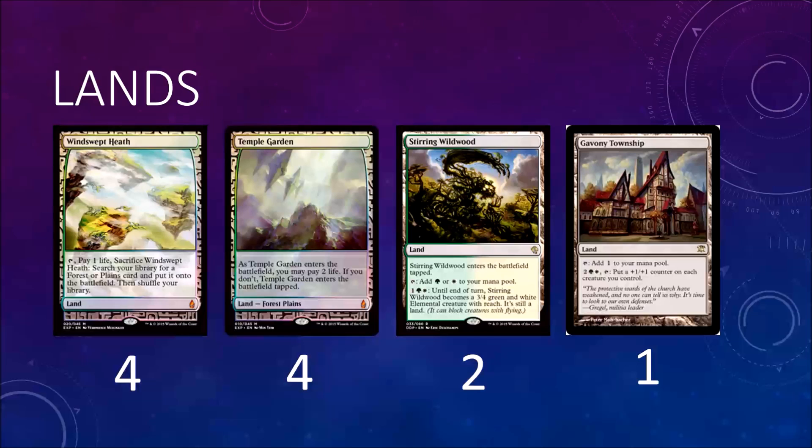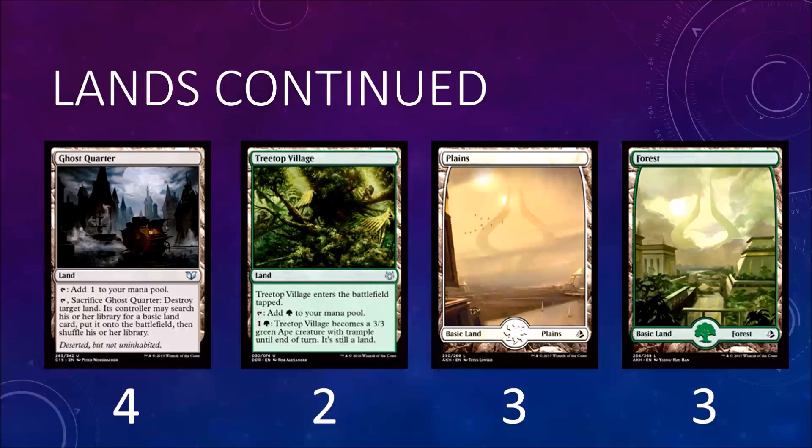For your lands, you have four Windswept Heath, four Temple Garden, two Stirring Wildwood, one Gavony Township. Obviously you need your fetches and Temple Garden as your green-white shock land. Stirring Wildwood is a creature land - not as good as Creeping Tar Pit or Raging Ravine, but it blocks a Delver or any flying creature. Gavony Township helps when you're in a board stall and need to pump your creatures. Ghost Quarter to slow down Valakut and Tron decks. Two Treetop Village and three plains, three forest round out the lands.